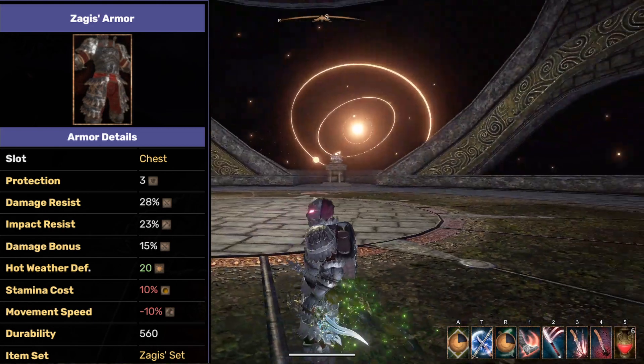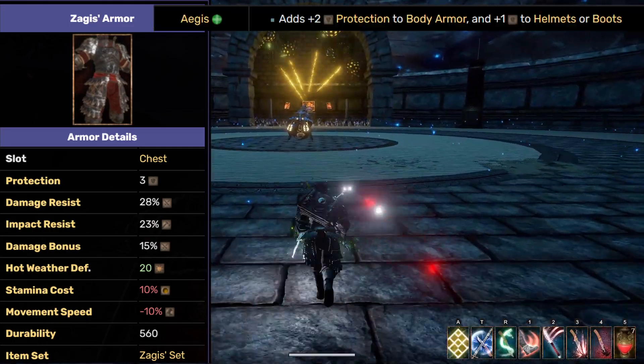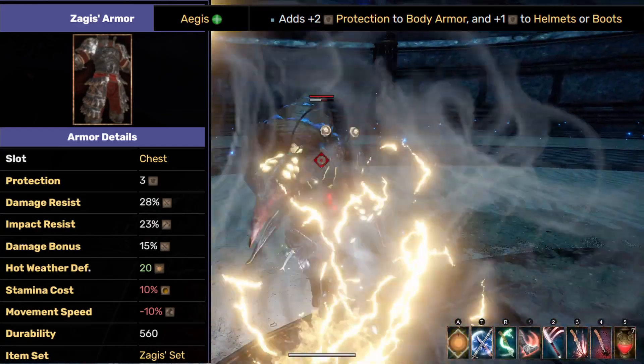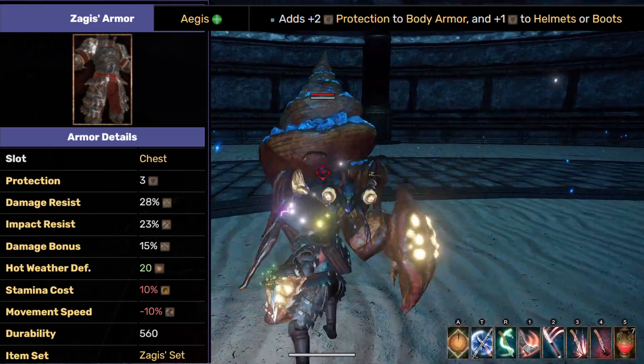You could go for Sword Warriors for some cooldown reduction, but I don't find this as strong. As for the enchantment you can put on the Zagis armor, I go with Aegis for the extra protection. It's especially strong in the defensive edition, as protection gives you some impact resistance.